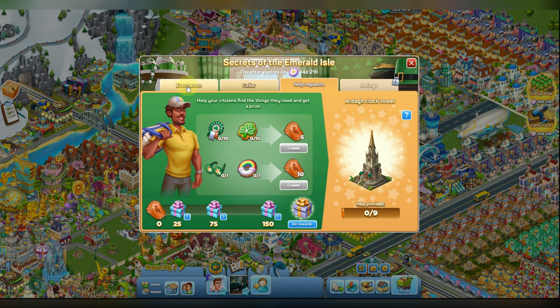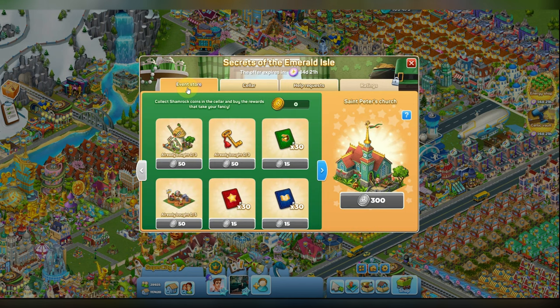Do not forget about the event store. You can buy the windmill — it will cost 50 coins. You can also buy a key to a small chest, which costs 50 coins as well. And you can also buy the main reward, St. Peter's Church. It costs 300 coins and it also drops daffodils.